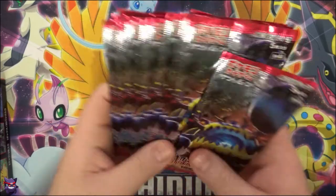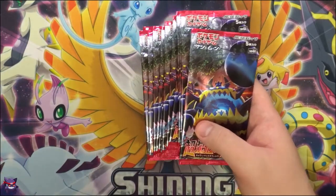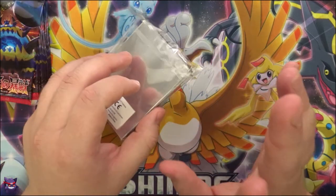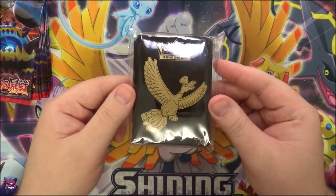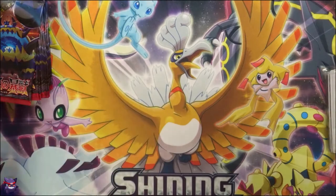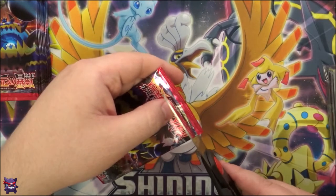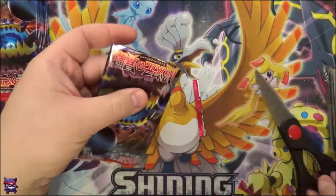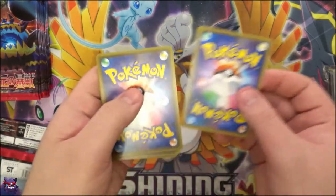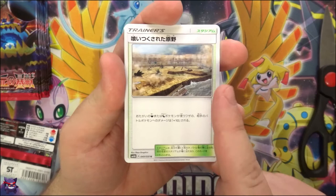Alright, we'll go ahead and set this cool little box off to the side and jump straight into this. I am completely 100 percent out of sleeves besides these ones from the Elite Trainer Box of Shining Legends, so we're gonna have to use these. Let's go ahead and get started. All I want from this video is these Ultra Beasts, and I have no idea how I completely forgot they were even in this set.